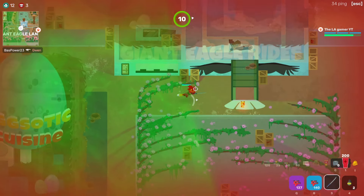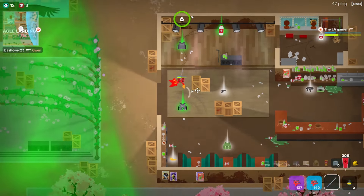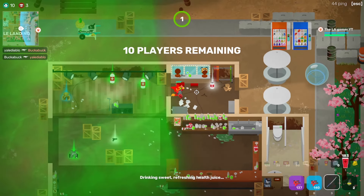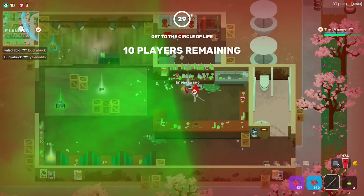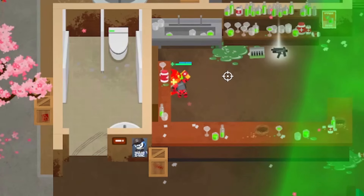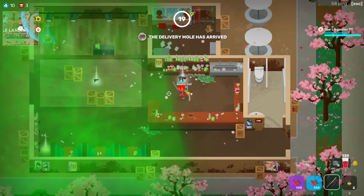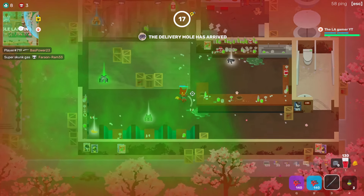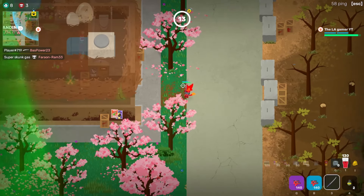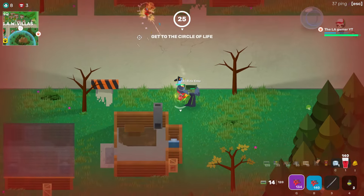Just gotta get out of that situation — oh no, oh no, oh crap. Oh sweet mother of mercy, all right I'm healing in here. We need to take a chill pill, we need to take a deep breath — reload. All right let's get out of here. I am completely out of tape. Oh no.